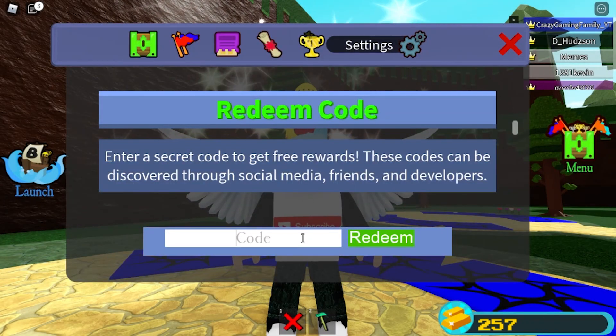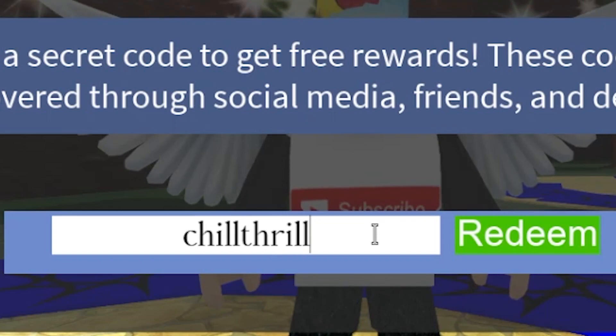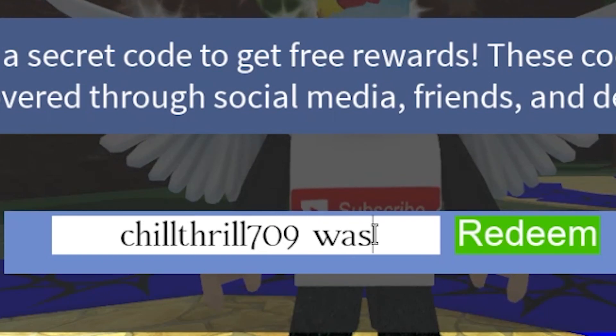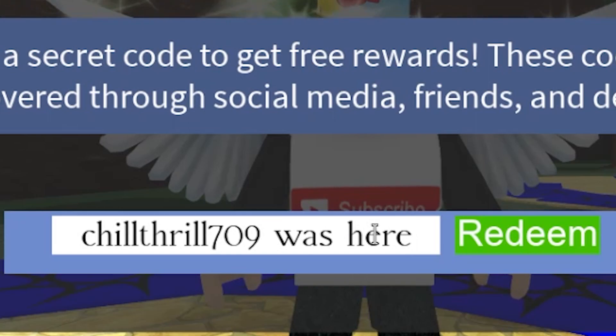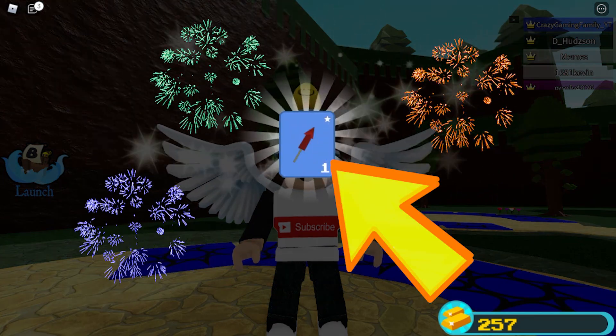And we're going into the next one, and this one is a nice one — it's called chill thrill 709 was here. Click on that redeem button as well, and you get firework. There you go.